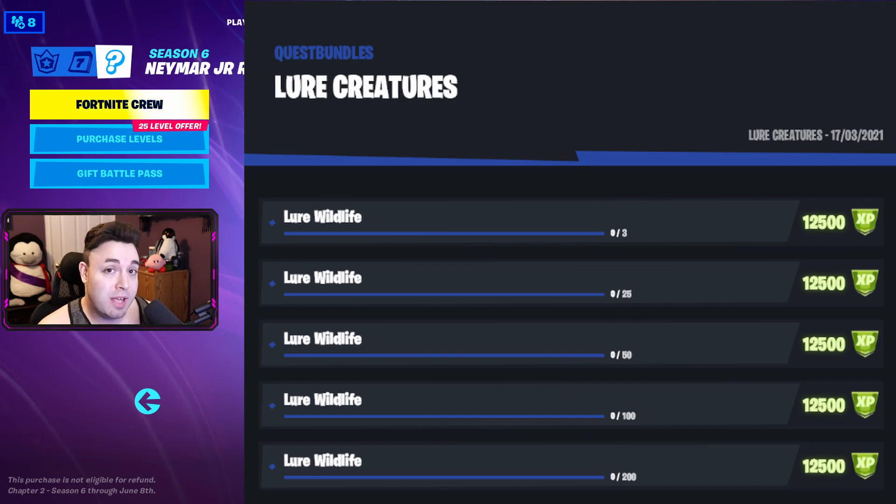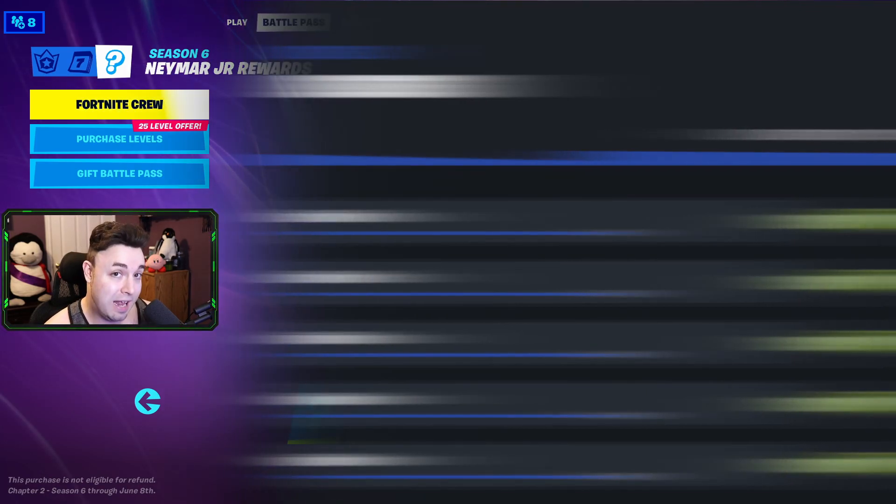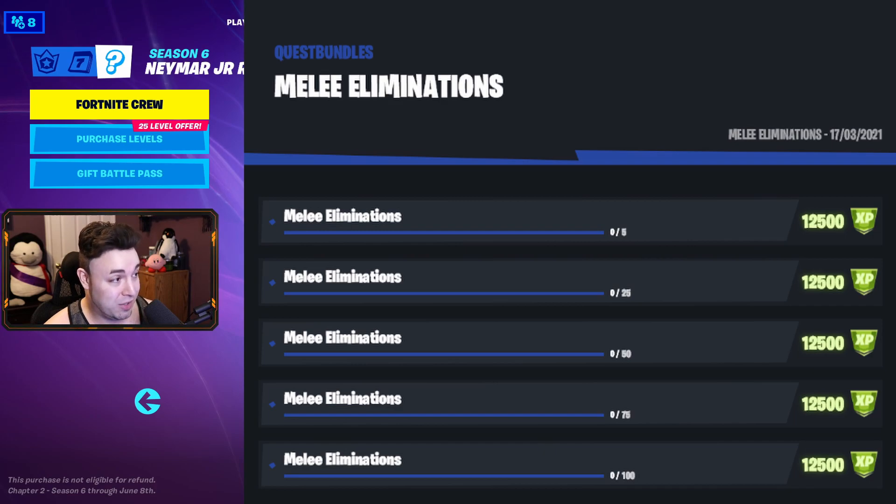Next up is lure creatures. I'm about 90% sure this means throw some meat on the ground and have the creature eat it — you're able to lure wildlife with meat that you get from them. So 3 to begin, then 25, 50, 100, and 200 at the end. Melee eliminations are always a good time, starting with 5, then 25, 50, 75, and 100 at the end.